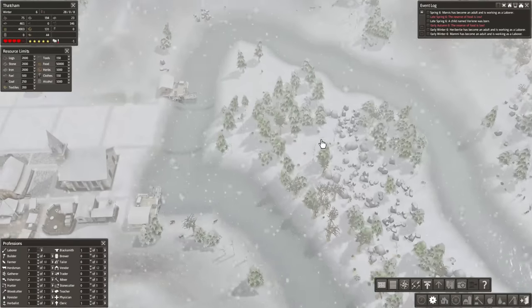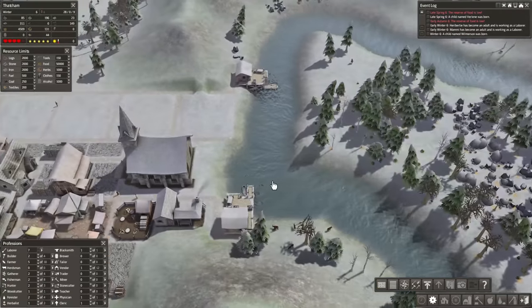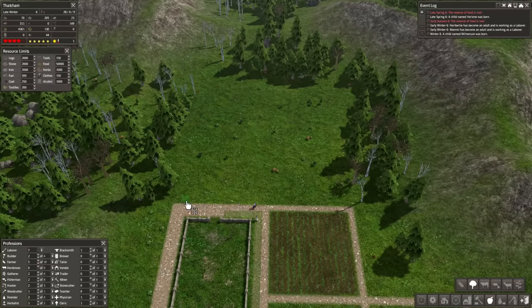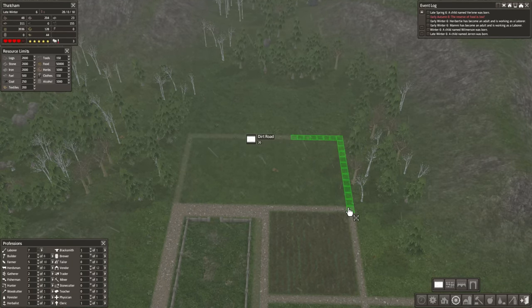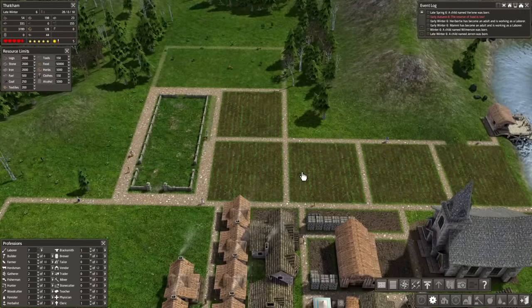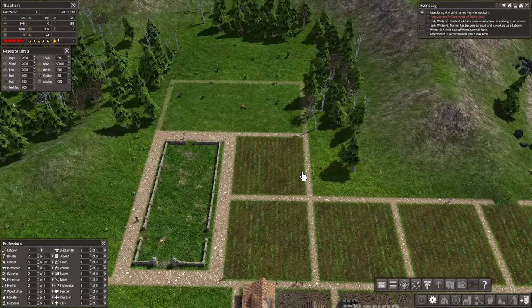We'll definitely want some houses and a market to provide for those workers. We're going to want a storage barn here as well. We could also do some stockpiles and push roads straight through for another forester, gatherer and all that good stuff - this actually would be a really good spot for it. Also, I think that tree just got old and fell over. Let's slow things down a little bit and get a couple of orchards. I'll do 11 by 11 for the orchards - I can bring a road up and around them.